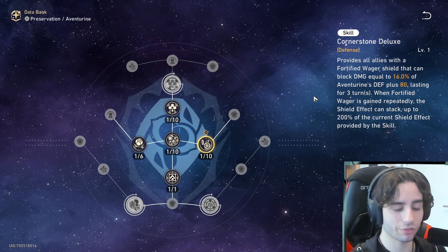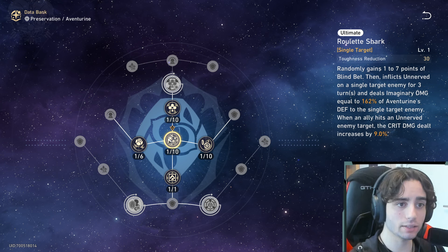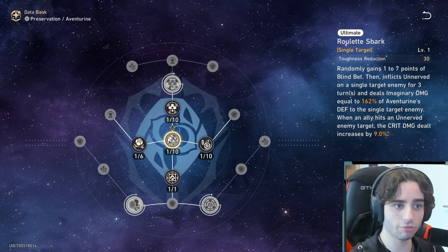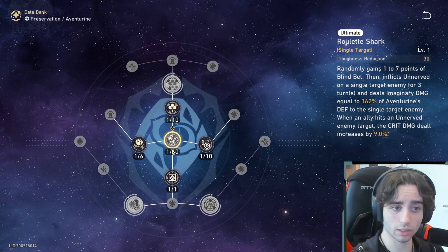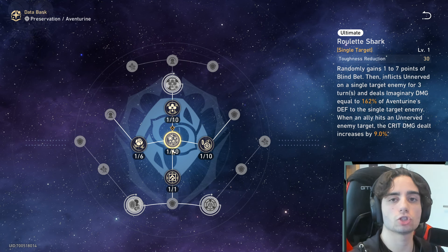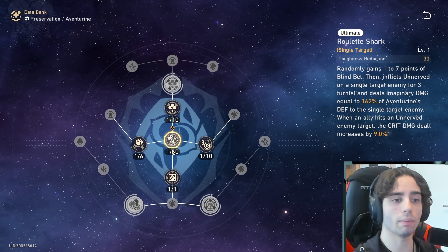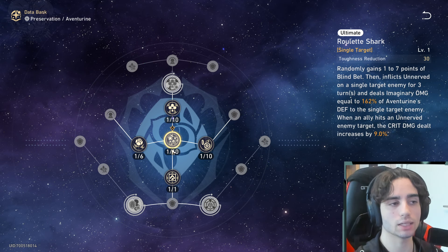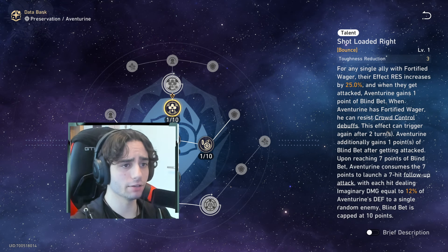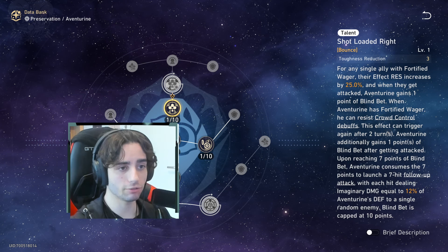When Fortified Wager is gained repeatedly, the shield effect can stack up to 200% of the current shield effect. So the shield is not only there permanently, it stacks — it's a super comfortable way to keep your team alive. His ultimate randomly gains 1 to 7 points of Blind Bet, inflicts Unnerved on a single target enemy for three turns, and deals imaginary damage equal to 162% of Aventurine's defense to a single target. When an ally hits that target, the crit damage dealt is increased by 9%.